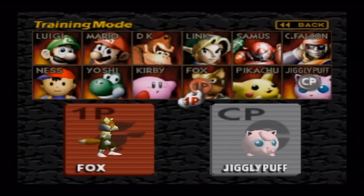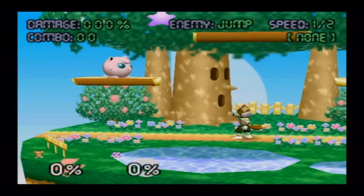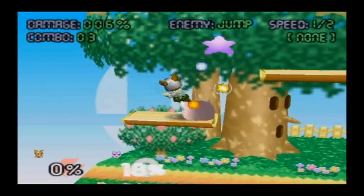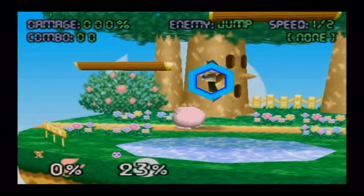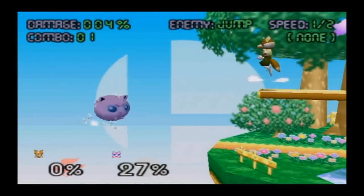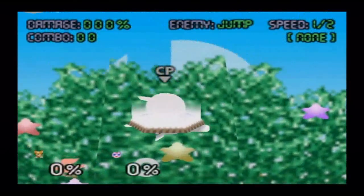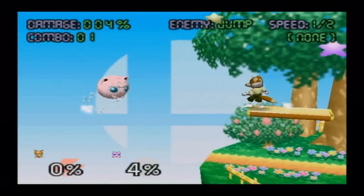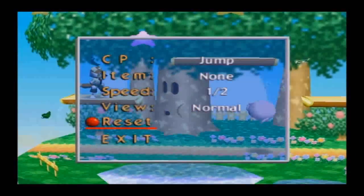We only have Fox and Jigglypuff left, because Pikachu doesn't have one — hooray. Fox is going to have his down aerial, of course. A lot of people say that if you time it right, his reflector shield could technically be a spike, but it kind of knocks him off to the side, so I'd say it's more of a pseudo spike. If you really want to count it, you can say that his reflector is going to be a pseudo spike, which is kind of hard to hit with. That's Fox — just down aerial.